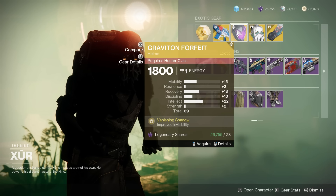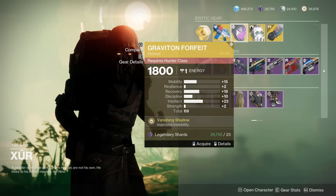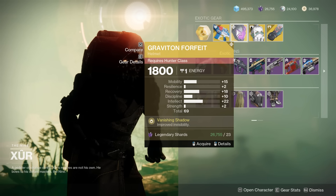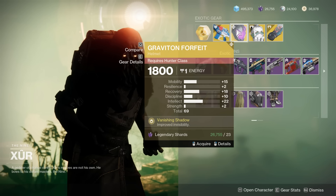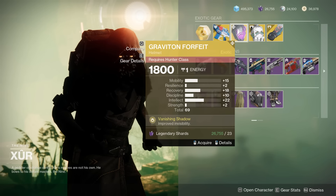Graviton Forfeit with a 69 roll — unfortunately quite a lot of Intellect, but other than that you have some Discipline, Recovery, and Mobility. Not a bad roll, certainly a good pickup for a lot of people, but the massive Intellect spike means it's not that insane.